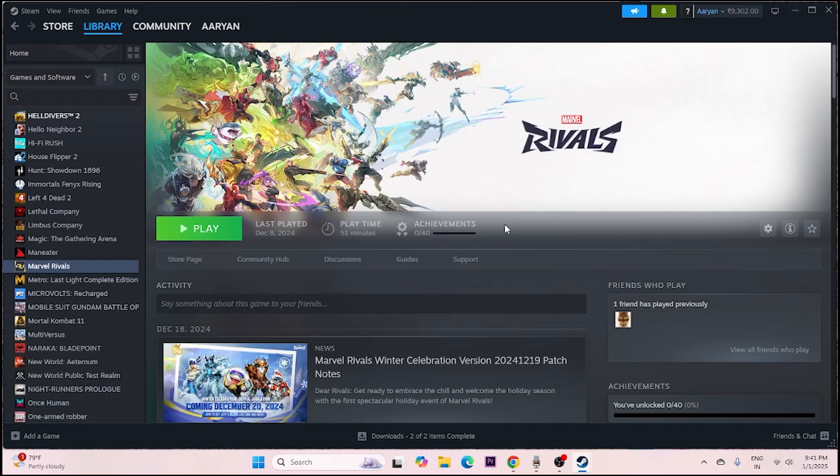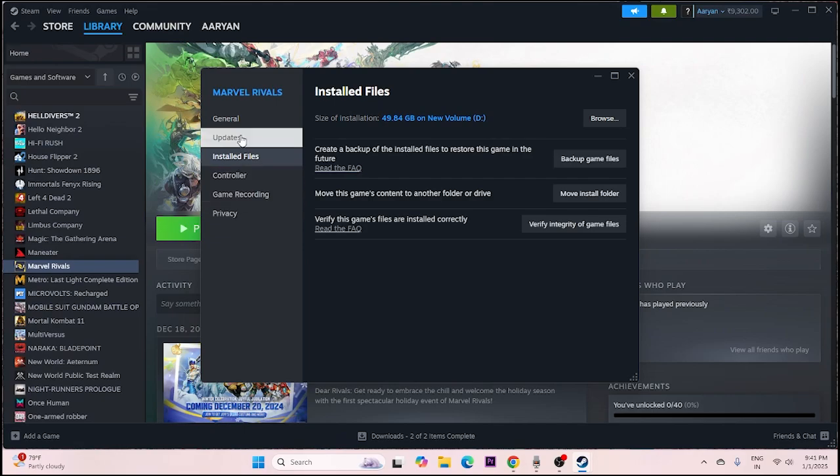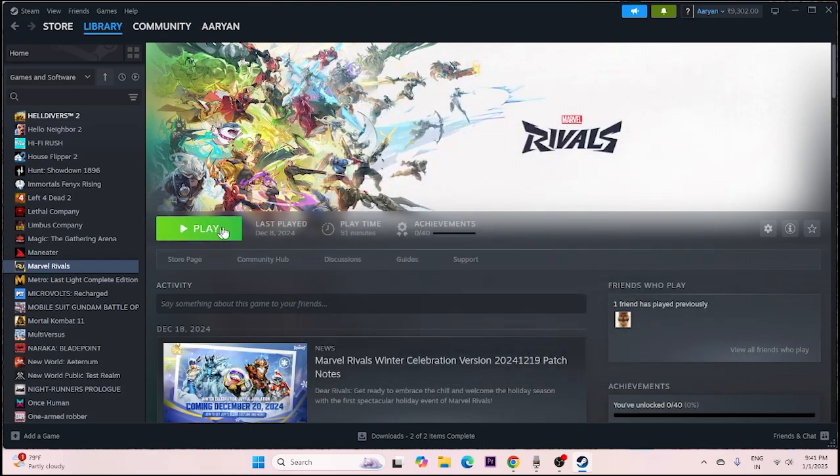Next, disable the Steam overlay. Right-click the game in Steam, go to Properties, then General, and turn off 'Enable the Steam overlay while in-game'. Also try adding launch options: you can try -dx11, -dx12, or -dx9. Try each one and see which works. If none work, close everything and try launching the game normally.